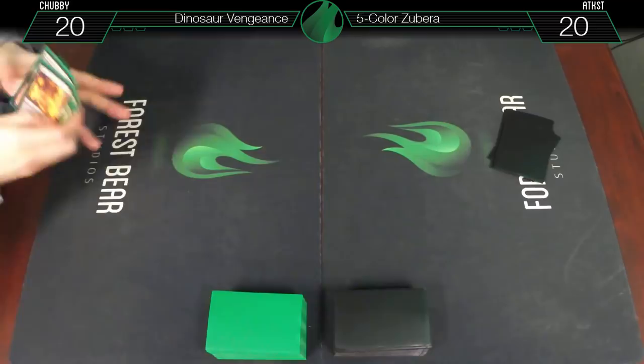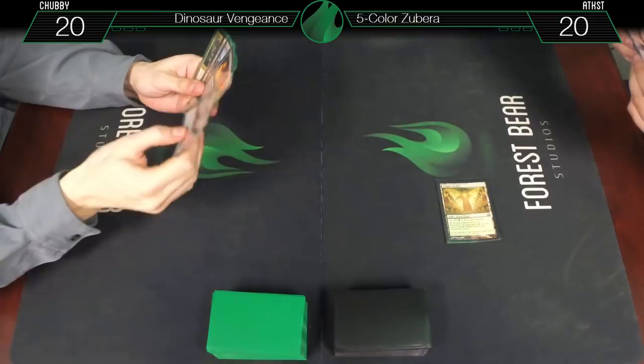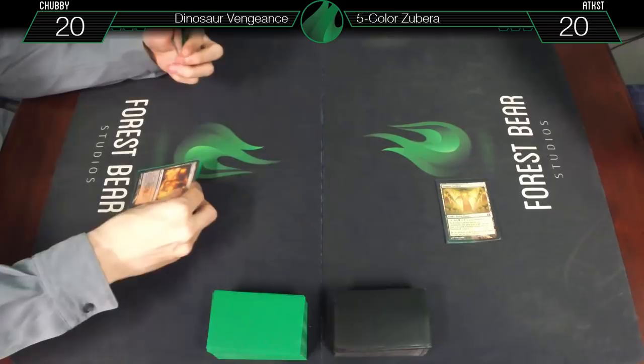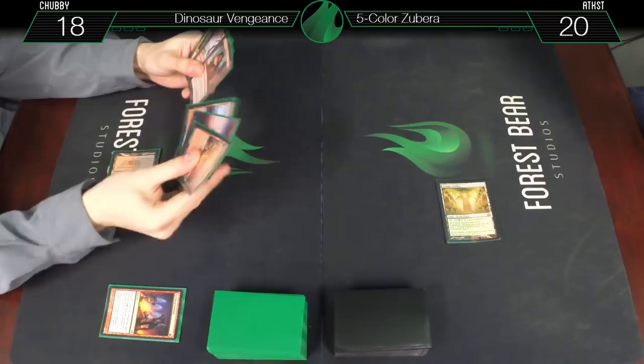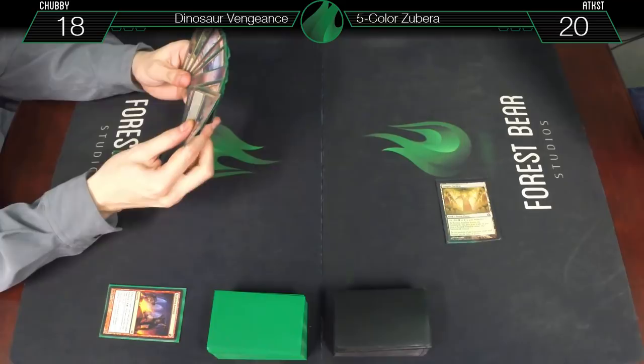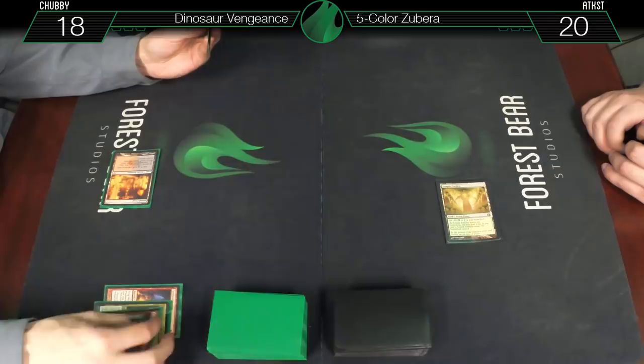First permanent put into play of 2018: Tip Garden, tapped. Not super exciting. We'll go for an untapped Blood Crypt, go to 18, and cast Faithless Looting — draw two cards. Those are probably fine, so we'll discard Cathartic Reunion and G-Shot Son's Avatar. Pass the turn.